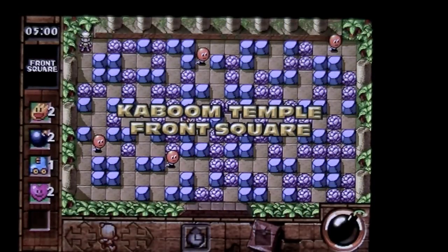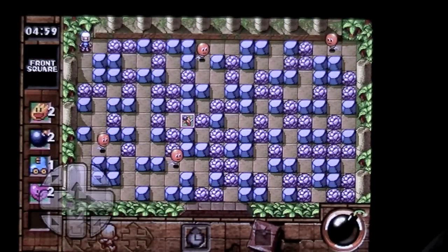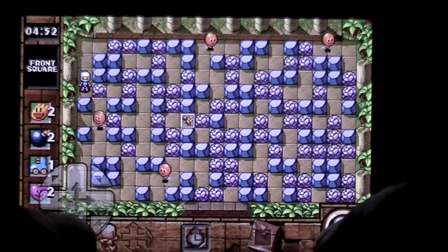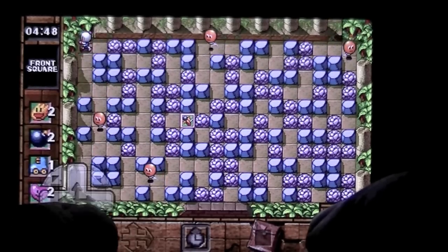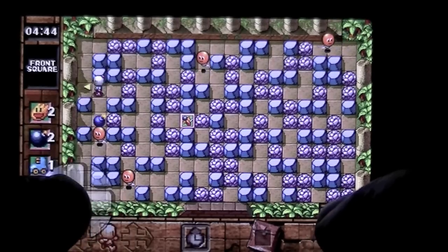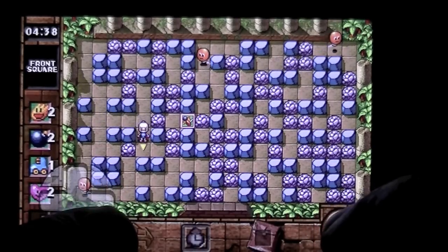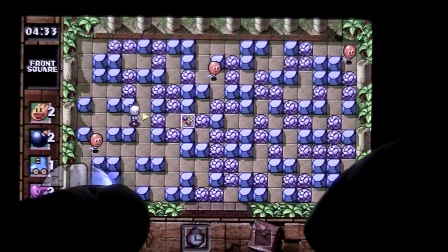There's a virtual d-pad that pops up. You set your bombs with the lower right button, and you can detonate them with another button — though that detonation button doesn't always seem to work for me. Just remember: when you set a bomb off, you can blow yourself up, so be wary of that. As long as you go far enough away, you should be fine.